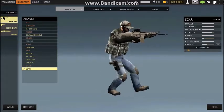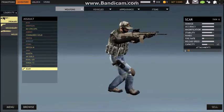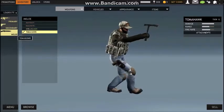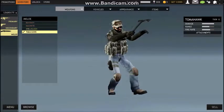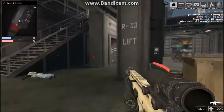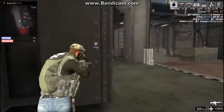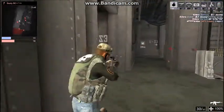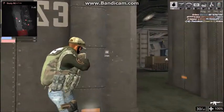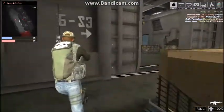The Scar is a two-shot kill gun and its stats are very good. It's almost overpowered in some ways. We are going to be playing in Kiev and Favilla today and we will see how these guns perform. It has 30 bullets per clip, just like any standard assault gun.